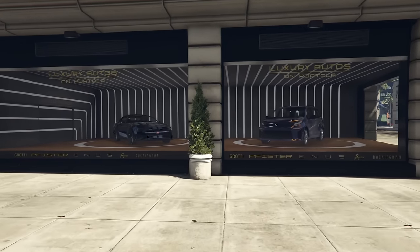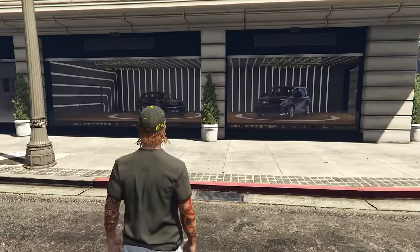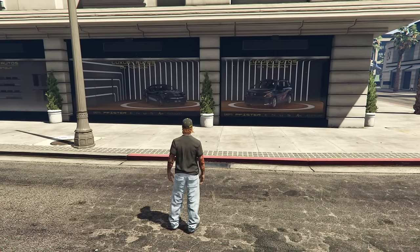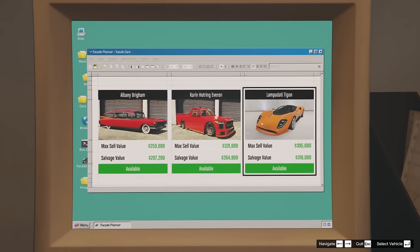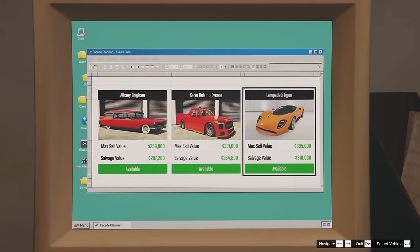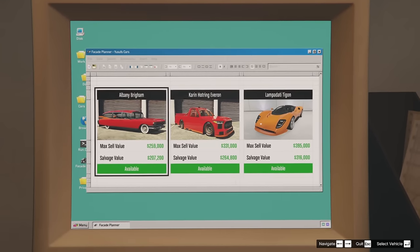Luxury Autos is pretty boring this week — just the Vapid Dominator GT and the Enus Jubilee from recent DLC. Not much worth noting there. Vehicles available to steal through the Chop Shop this week include the Albany Brigham, the Enus Hot Ring Jubilee, and the Lampadati Tigon. Unfortunately, we can't keep any of these this week, which does kind of suck.